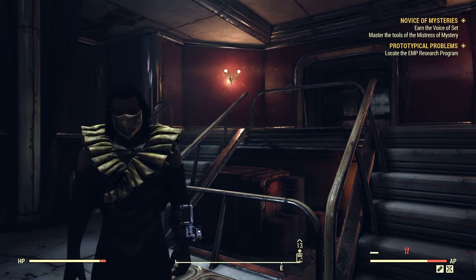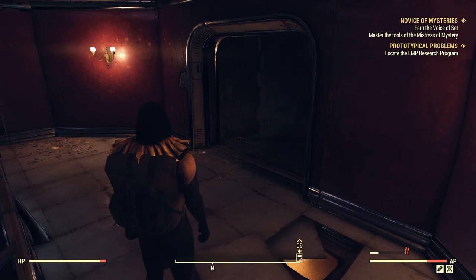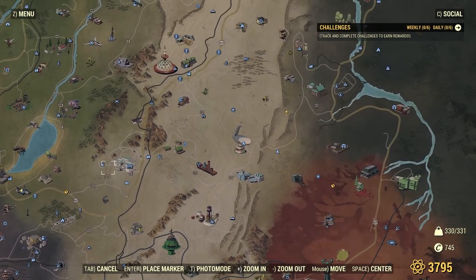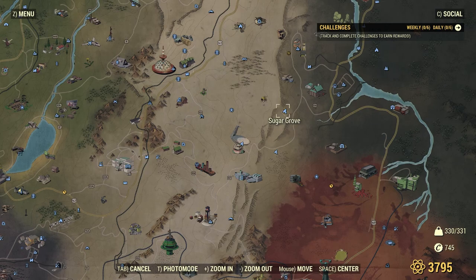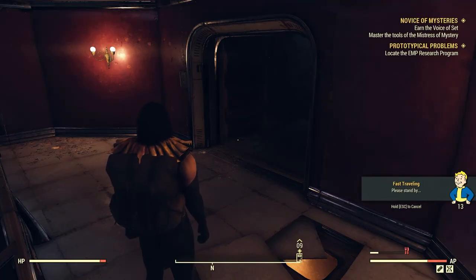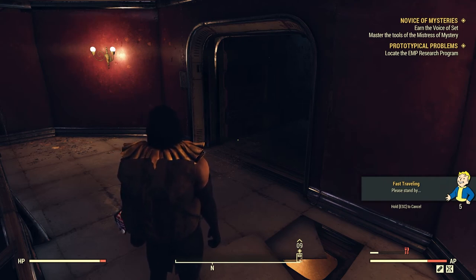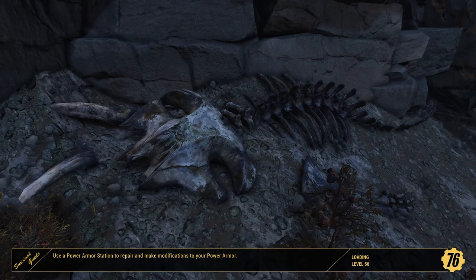Alright, so we're on Prototypical Problems and we have to go back to Sugar Grove, so let's fast travel there. While we're at it, hopefully we can get some adhesive and some copper — we need seven of each to upgrade our Blade of Bastet to the maximum. But that's not the priority; the priority is finishing this quest line.